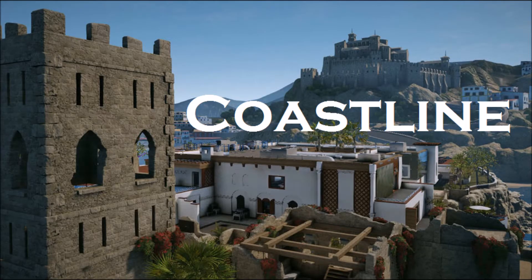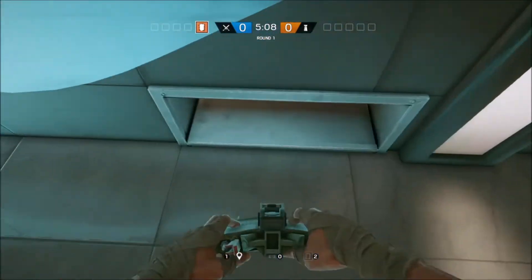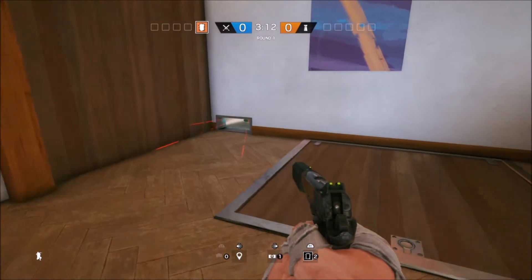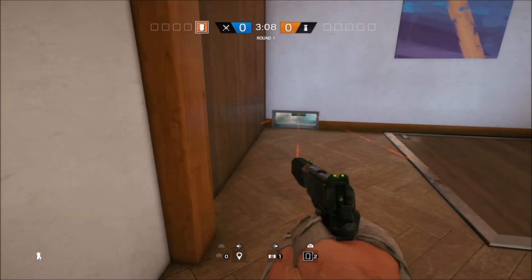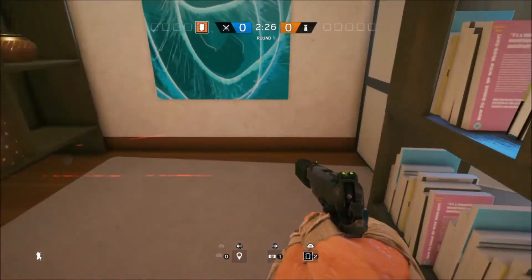Our first spot is on Coastline, on the main hallway of the first floor at a corner. This claymore spot is amazing as it is a common spot, and this is actually where I got my first claymore kill using this method.